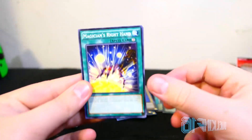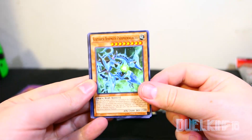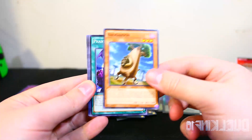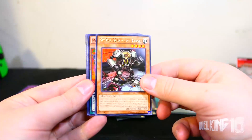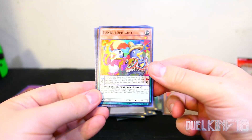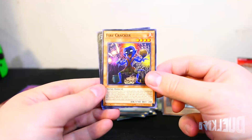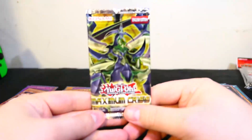Second Maximum Crisis pack: Magician's Right Hand, Subterror Behemoth Phosphorage, Glacier... Bow Baboon, Phantasm Spiral Grip, Spiral Gear, Last Resort, Pendulum Mucho, Zero to Zero — wow. Predaplant Cordyceps, Firecracker, Zodiac Hammer Kong. That only leaves the last pack of Maximum Crisis.